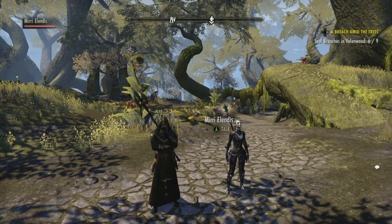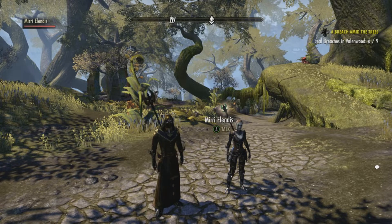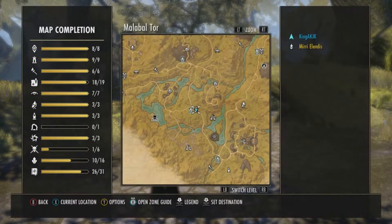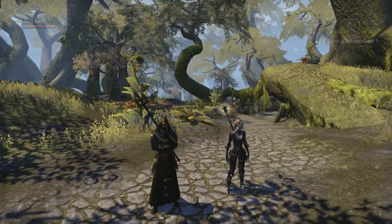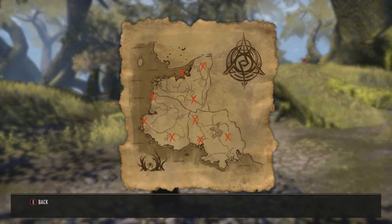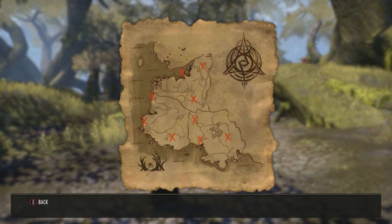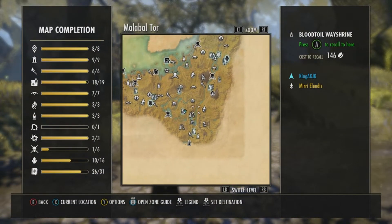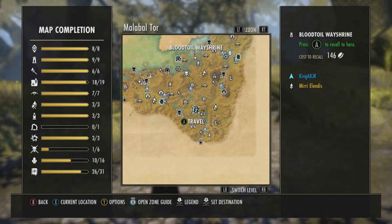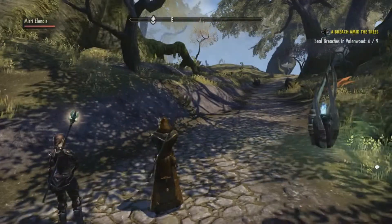Welcome back everybody, this is King aka JK from In-Game We Trust. Today we're gonna finish off a Breach Amid the Trees. We are in Malabal Tor. There are three breaches we gotta clear — two on top, one on the bottom. We're gonna start at the bottom, and I'm pretty confident it's right in this area here. We'll start at the Blood Trail Wayshrine and head south and see where the auger takes us. Let's mount up.